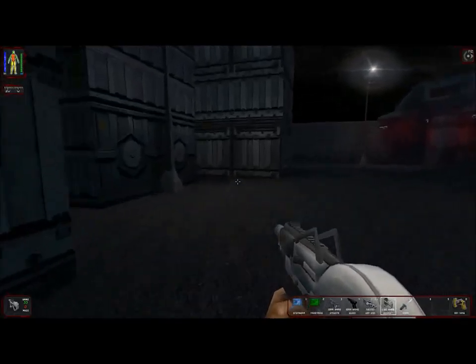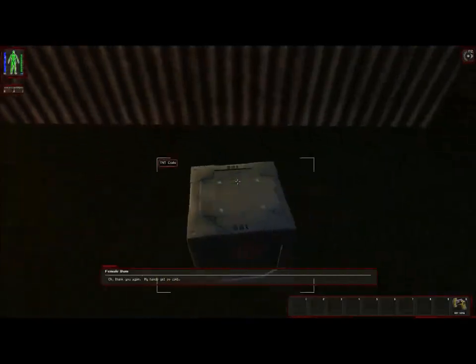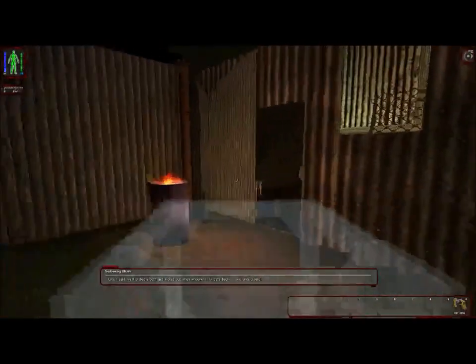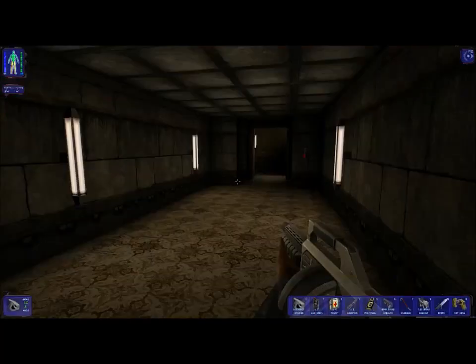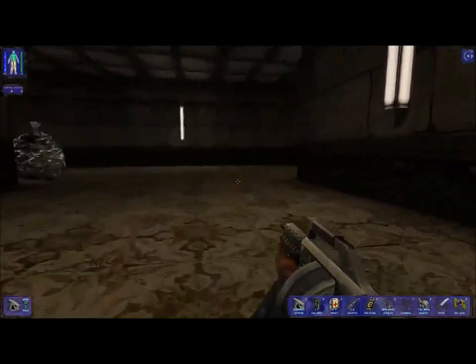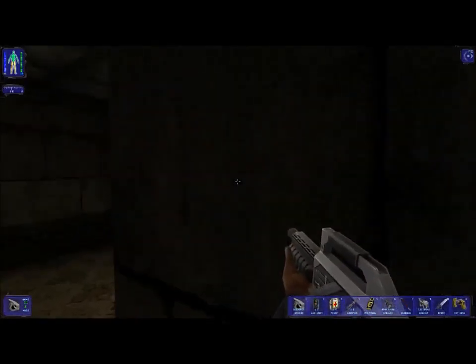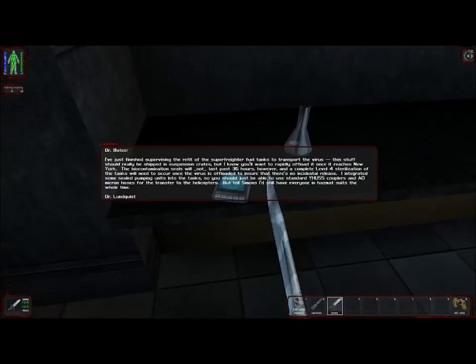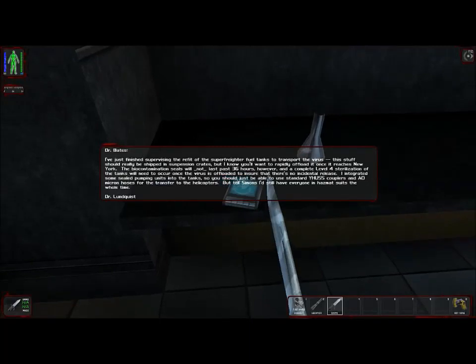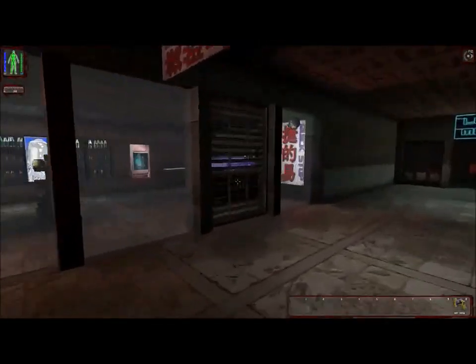A new weapon sway animation while running. NPC reactions are updated. The stealth skill primarily increases movement speed when walking and crouched, as well as leaning speed. Some text elements are scaled in size to accommodate higher resolutions. Melee weapons have holster sounds. Credits have greater relevance through new shopping options.